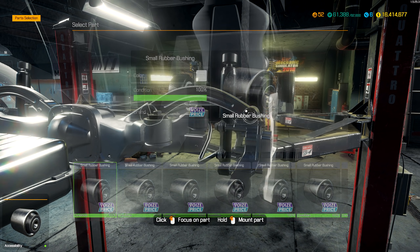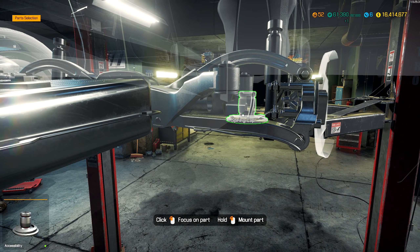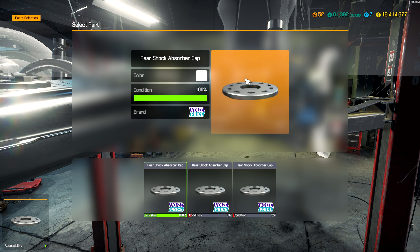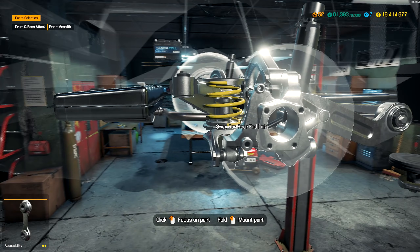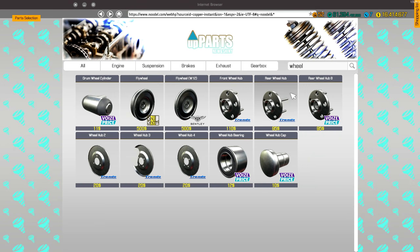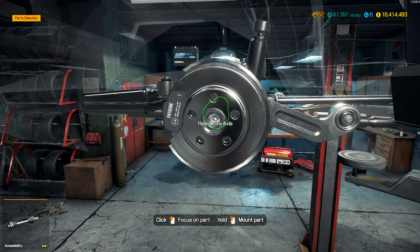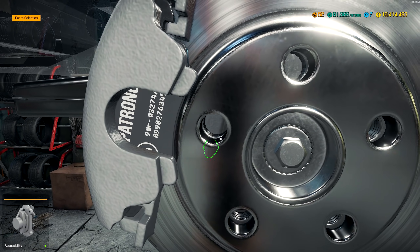Almost done this arm — just a couple more things to add. This should give us the arm. Now we can add the spring, spring cap, the actual rear spring, and then the absorber cap. I think that means we've done everything. Did I add all the bushings? Looks pretty good. Wheel hub — I'm missing a rear wheel hub. Let's add this on here. Add them, get it all done and dusted.